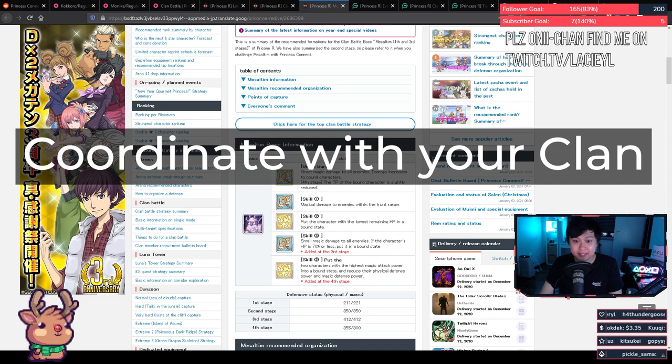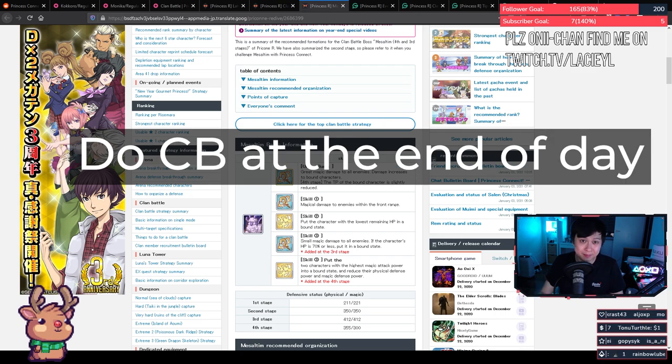You need to coordinate with your clan — it's really important. Weaker players should focus on the earlier bosses and stronger players should focus on bosses three to five. On top of that, people who are predominantly building magic teams versus physical teams should try not to mix the two. When running one of these teams, you should save your attacks until your clan gets to the boss that matches your team — for example, if you're predominantly running a magic team, you want to attack the magic-weak boss. It's definitely not always about the last boss. The last tip is to do your attacks at the end of the day when you're the strongest, having expended all your stamina to upgrade your units.